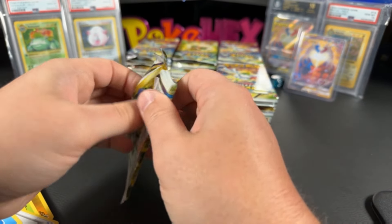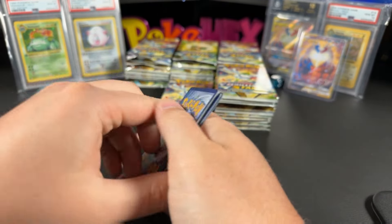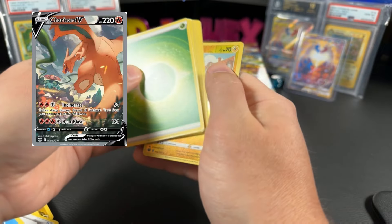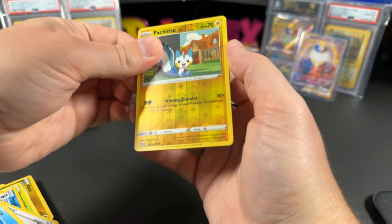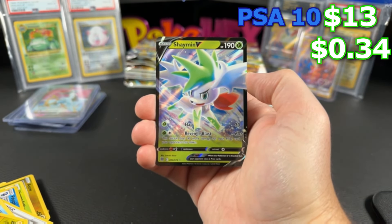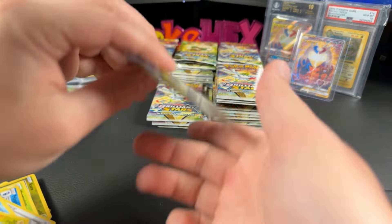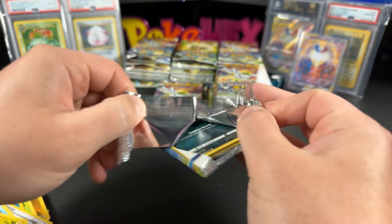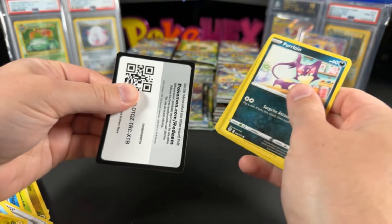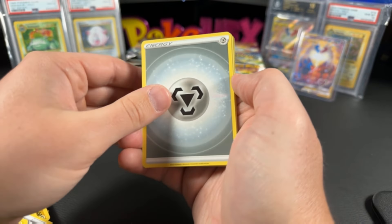You definitely have so many beautiful cards in this set. You have the Charizard battling the Venusaur — that's an insane looking card. The Charizard V, the Charizard V-Star, and the Shaymin V here — $0.34 ungraded and $13 in a PSA 10. That insane Charizard battling Venusaur is a top card in this set, coming in ungraded at $161. The V-Star rainbow — I actually have that card in a Beckett 10.